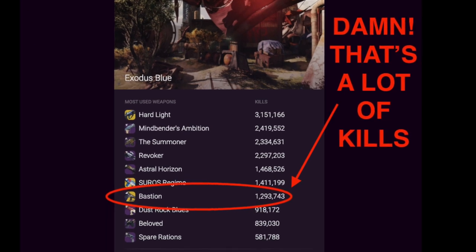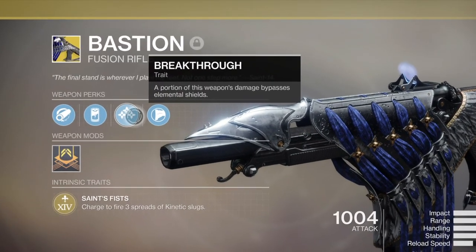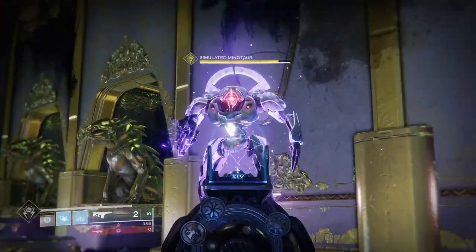Its intrinsic perk is Breakthrough. Some of your damage makes it through elemental shields in PvE. This isn't breaking the game with extra damage, but it can be useful in the right situations.